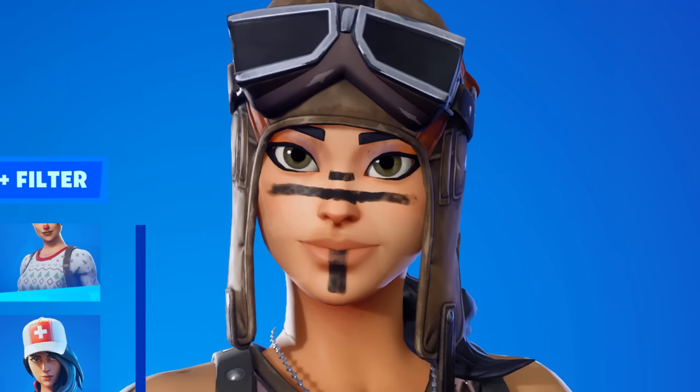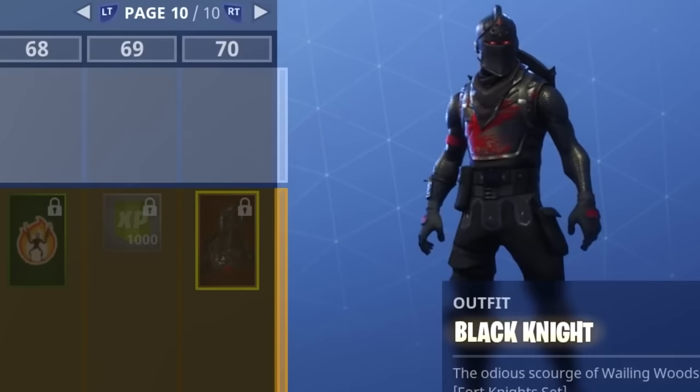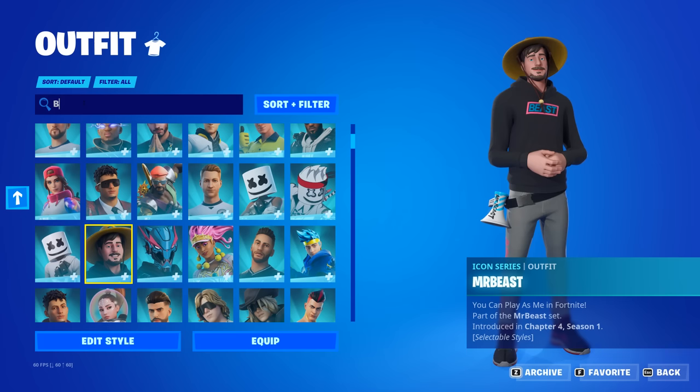When thinking of OG skins, Renegade Raider, Purple Skull, or the Pink Gold Trooper will most likely be the first ones to come to your mind. But what about Black Knight? He's personally one of my favorites. Well, it turns out we're getting a new snapshot of Black Knight.